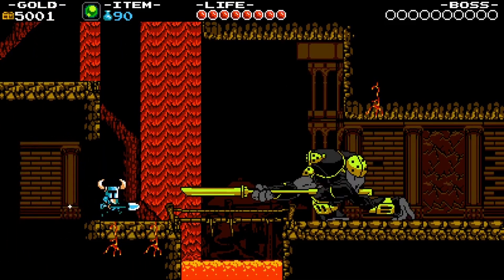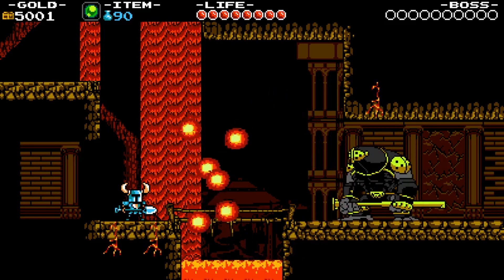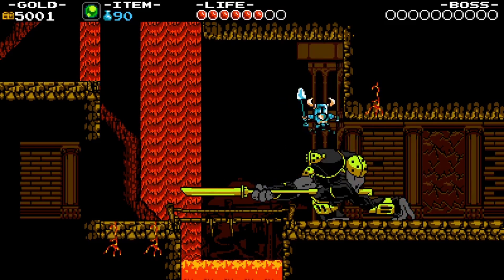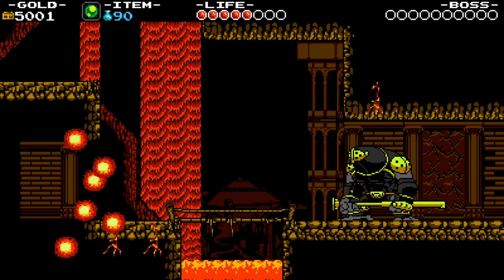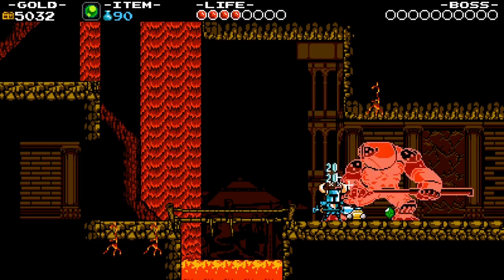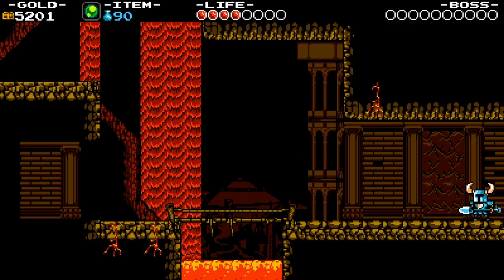So here we have one of Mole Knight's little gatekeepers. He will alternate between firing a wave pattern of fire and trying to stab you with a spear.